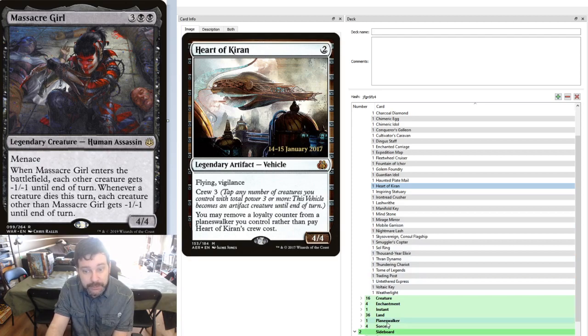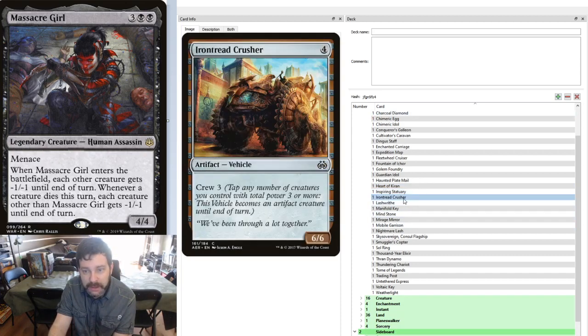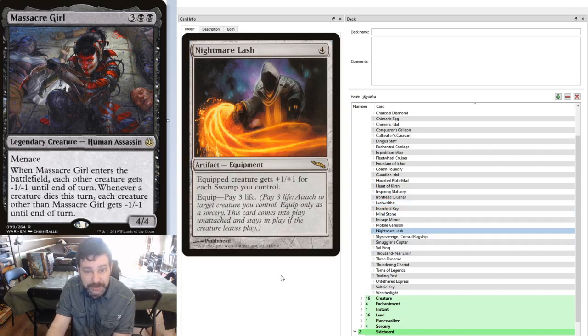As you might have noticed, we're only running one Planeswalker — I'll show you who that is later. Inspiring Statuary: non-artifact spells we cast have Improvise, so it's a way to ramp up a little bit. Iron Tread Crusher crews for 3, it's a 6/6 — just a big dumb beater. We're running both Lashwrithe and Nightmare Lash, which give our creatures +X/+X equal to the number of Swamps we control. Nightmare Lash only ever costs us life — you have to pay 3 life to equip it — but it's nice not to have to pay mana to throw a piece of equipment onto our activated vehicles.